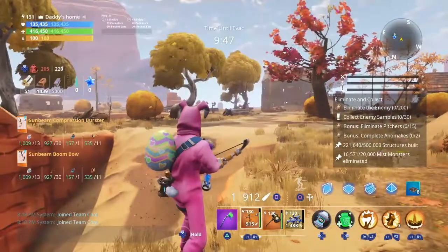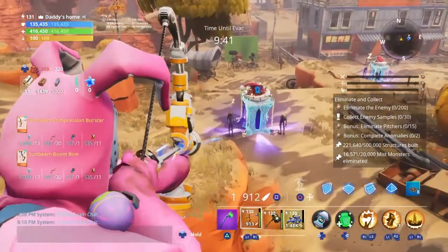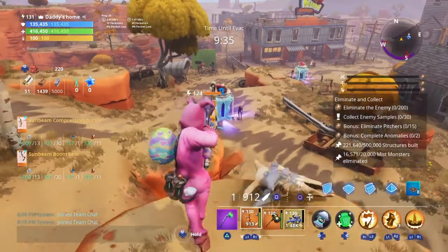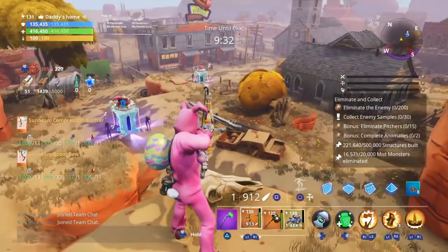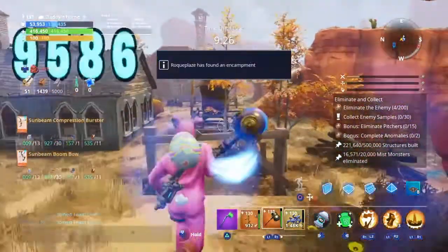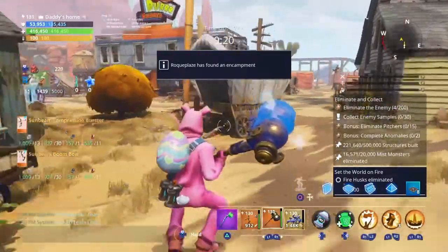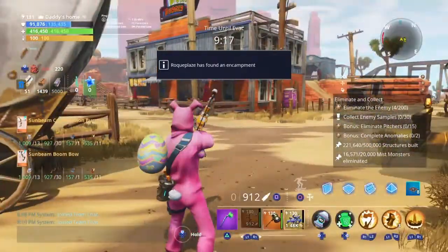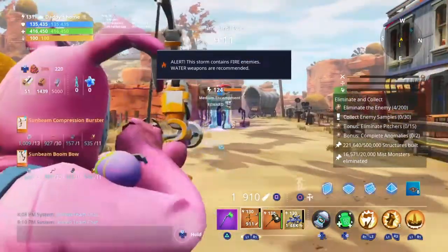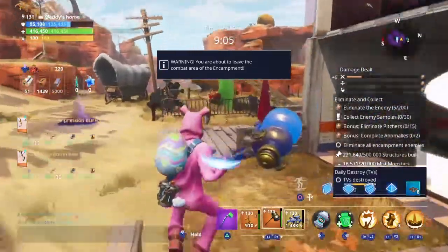Now we're in the mission, so we can actually talk a bit more about this weapon. This week we got this bow, and we also got the Vendor Tech Bow that you can get in a Frostnite challenge. The key difference is how much you have to hold it to maximize it. With the Boom Bow, even small shots do the same amount of damage, but with this one the longer you hold it down, the more damage it's going to do.